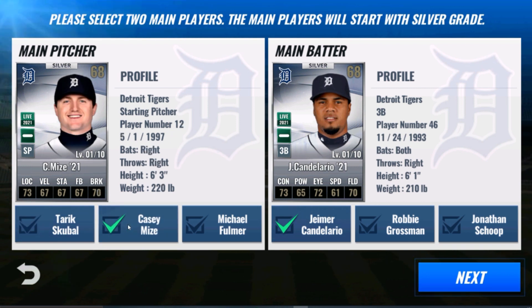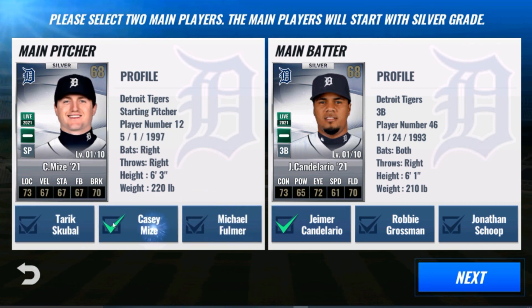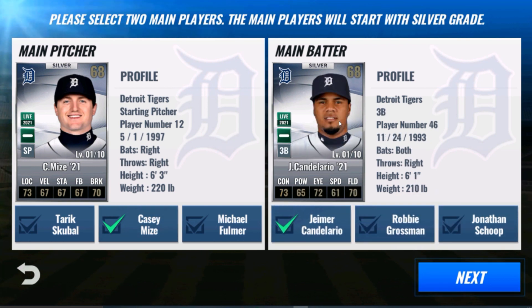Casey Mize seems like a cool one to grab. Again, you're just resetting for SIG, so it doesn't matter which one of these you pick. We'll grab Casey Mize. We'll grab Candelario. They'll come in with a silver grade.